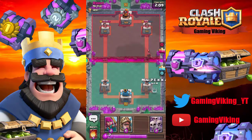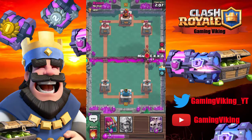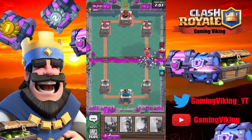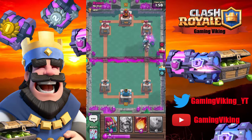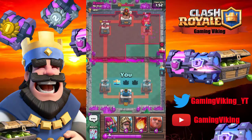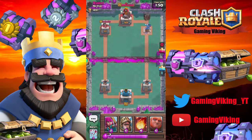I'm going to use my Mini P.E.K.K.A here to take out his wizard and skeleton army on his prince. And yet again, we do have a small counter push here, so we might be able to take out his tower. It kind of looks like we will — we did. And the Mini P.E.K.K.A might even take out the furnace. It did. Great.